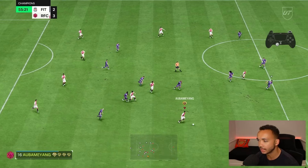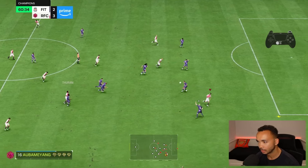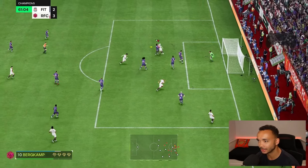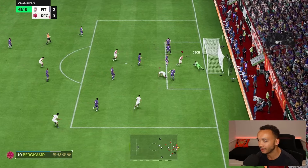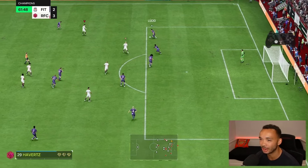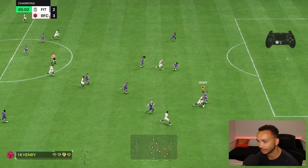Good tackle there on Zidane. What a pass that is — that is crazy. Ball into the box, falls to Henry but we can't finish it. Fantastic pass by Turam. That's a decent pass again.